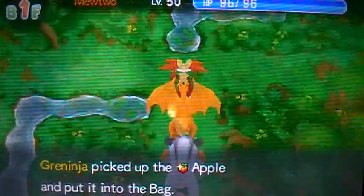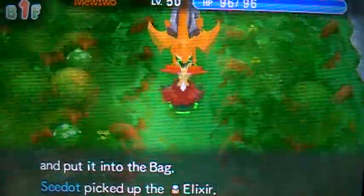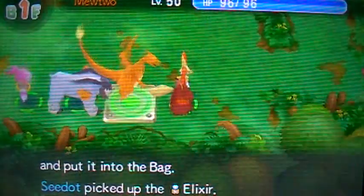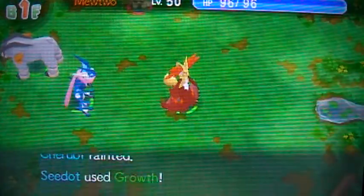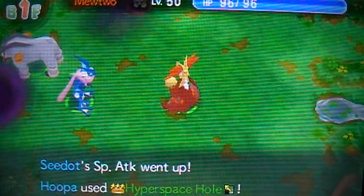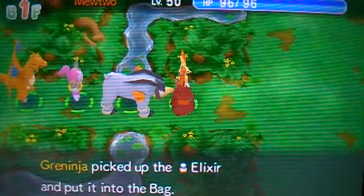Whenever we reach the stairs, Hoopa will be put back in his bottle and then we can summon him again and have another chance at getting a good Pokemon hopefully. The other summoned Pokemon disappears too. I really want to show you guys this instead of just saying it — show not tell — but I cannot find the stairs.